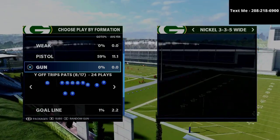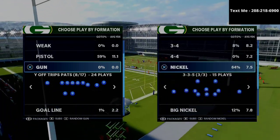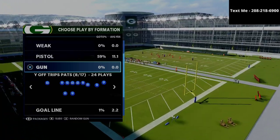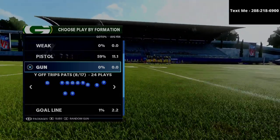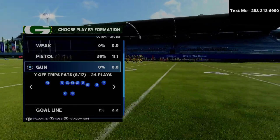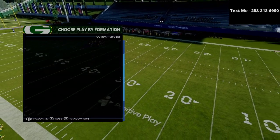In today's video we're taking a look at how to bomb the Cover Four Quarters. We're going to be working out of the Cover Four Show Two, and I'm going to share a specific money play from my New England U-Trips offensive guide — the Y-Off Trips Pads. It's one of the most unique offenses in Madden 21.